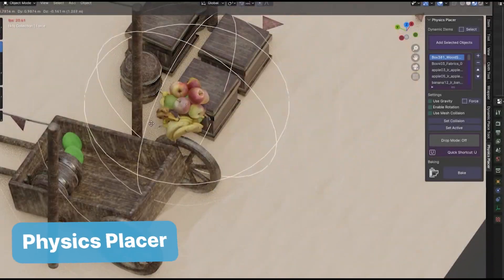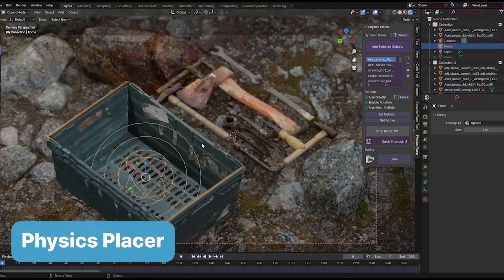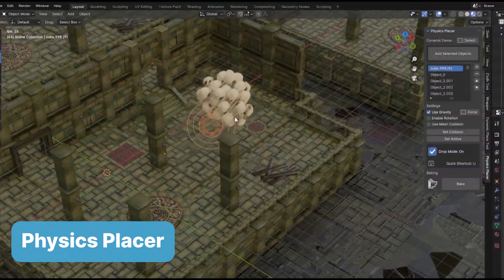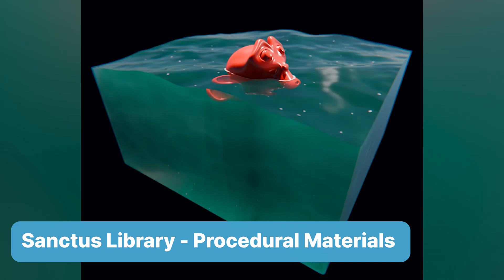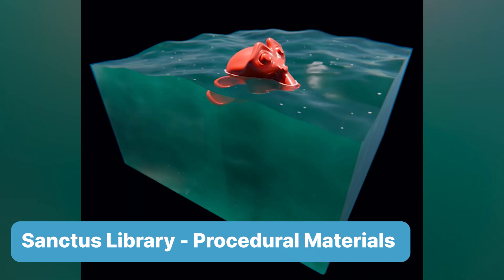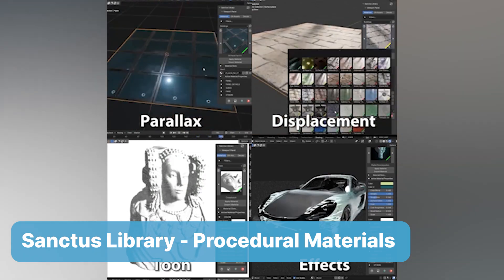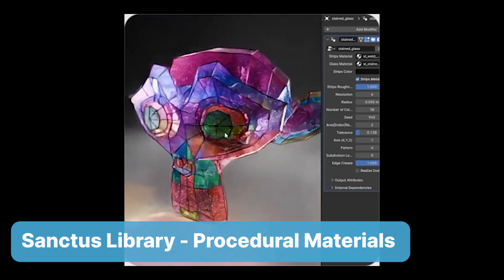To ground all the chaos, you use Physics Placer, dropping random debris and props into place with the kind of natural precision only a physics engine can provide. For your materials, Sanctus Library Collection becomes your secret weapon. Need rusty metal, cracked concrete, or a reflective puddle? This procedural shader library makes it all look effortless.